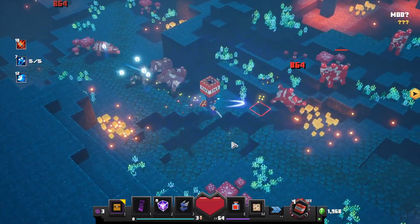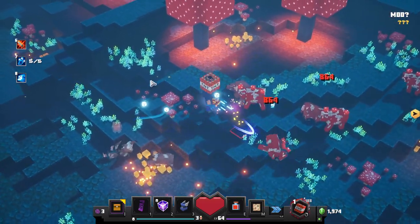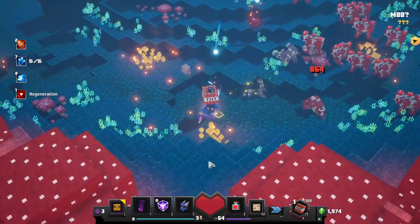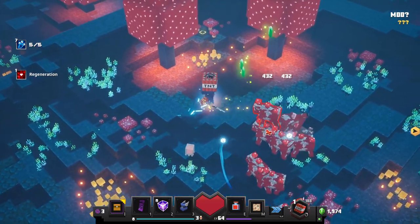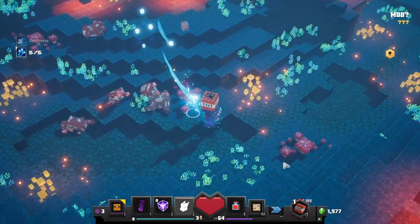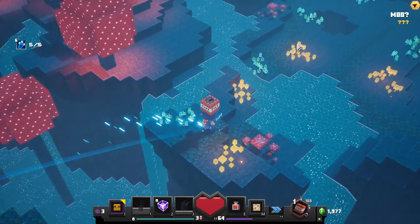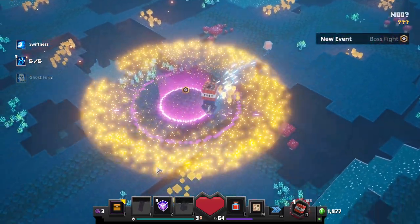We're storming through them — doing a lot of damage, 864 per swipe. We don't even need two swipes to get rid of them anymore. I don't know what changed — we're hitting such good criticals. Maybe it's because we have more souls or something. We're about to make it to the boss fight, and this boss fight is really difficult — we couldn't get past it before at the level we were at. Let's see if we can do it this time.